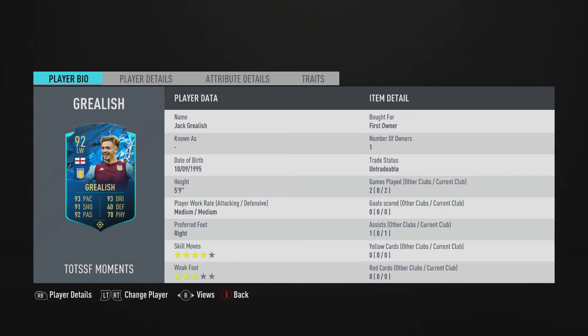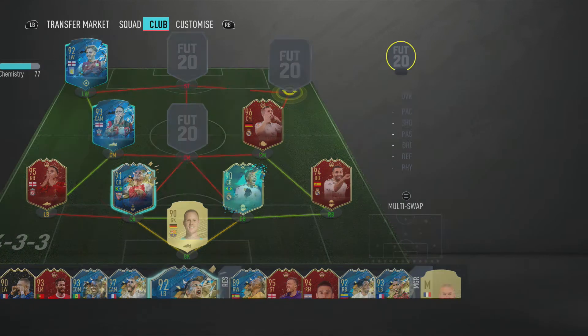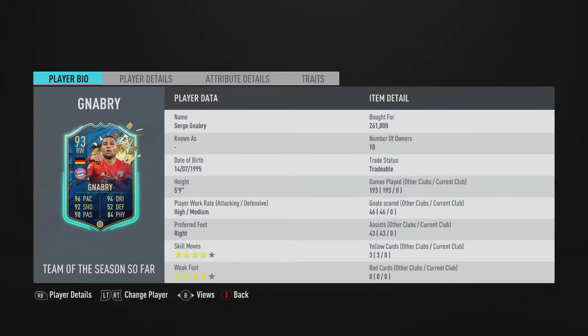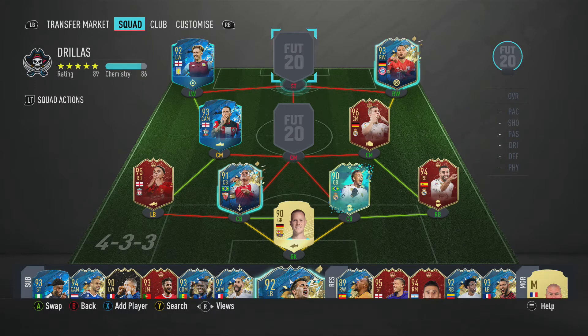Those wide positions in a 4-2-3-1 never really get involved at all, so it was good to have Grealish as a free objective card on that left side because you don't really want to spend big on those wide positions — they just don't get involved enough. On the right hand side though, we did spend decent coins on Team of the Season Gnabry. I actually packed him during the Bundesliga TOTS and sold him straight away for 500k, then picked him back up later for 260k — nice bit of business.